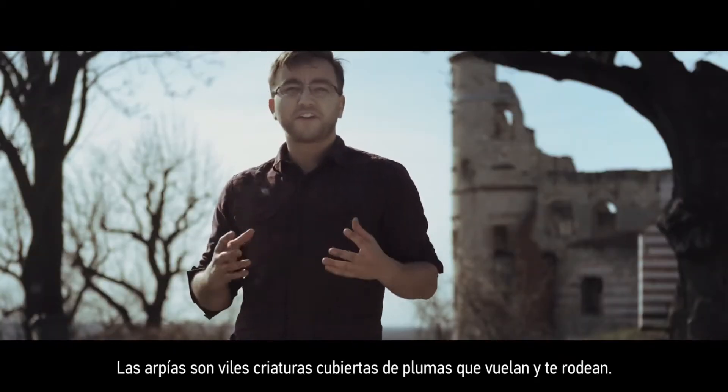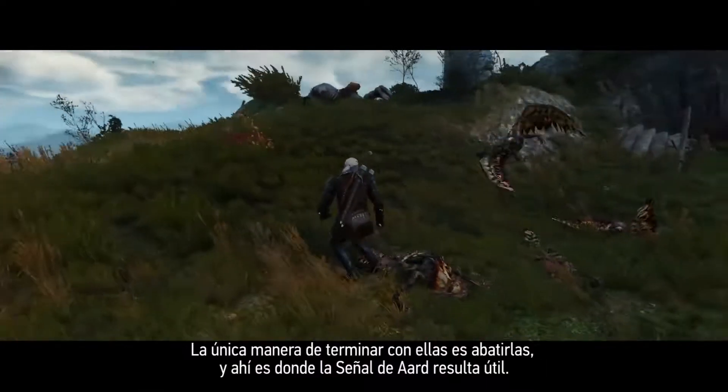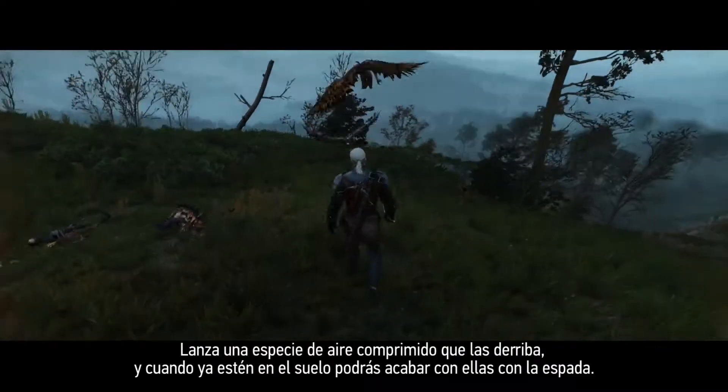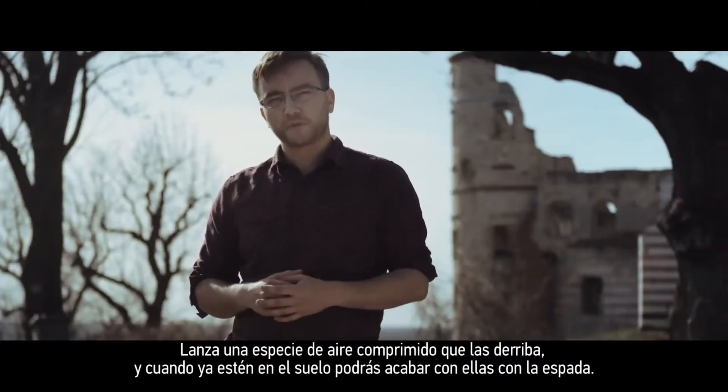Harpies are vile feathered creatures that fly around you and circle you. The only way to deal with them is to first bring them down, and that's where your Aard spell comes in handy — a sort of compressed air that will bring them down to the ground where you can finish them with your sword.